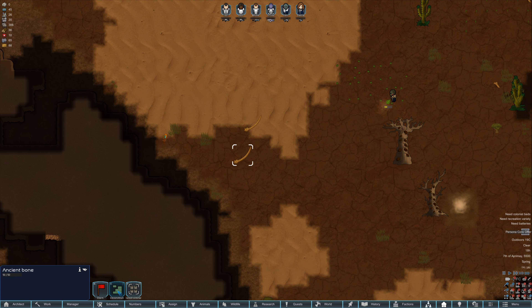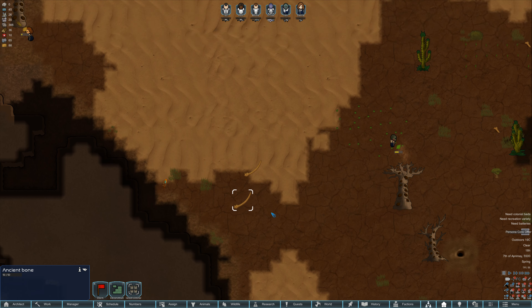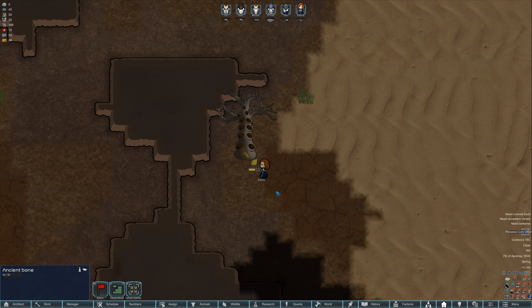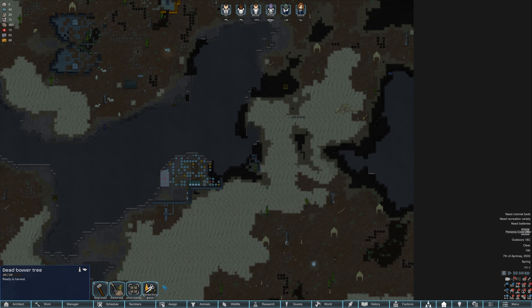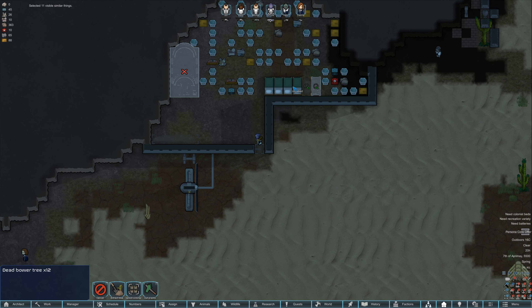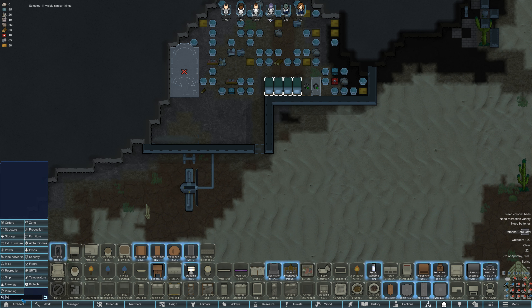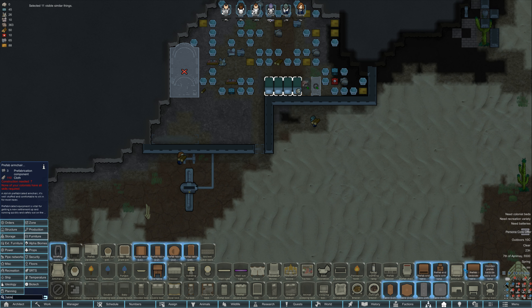We can see there's an ancient bone here — this fossilized bone might have belonged to an exceptionally large Galatross. It is wood from this tree, so we're able to get a few beds done. Let's build a table too — there's a prefab table two by four, and there's a pretty cool-looking table here, though it's huge.